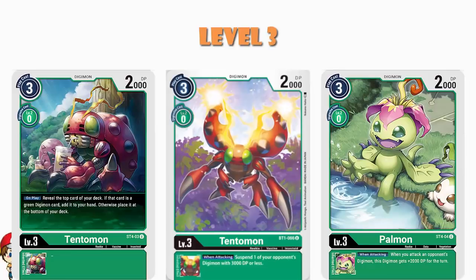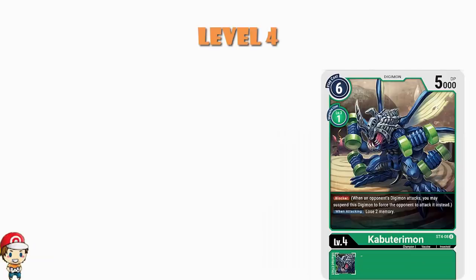Now if we head on over into level 4s here, we do see again that there is a little bit of love for the starter deck, because we've got the Kabuterimon on here, which is a one-costed Digivolve blocker. Now it's got that usual thing we see whereby when you attack, you lose two memory, but nobody really cares. It's a one-costed Digivolve blocker, so why would you not play that?